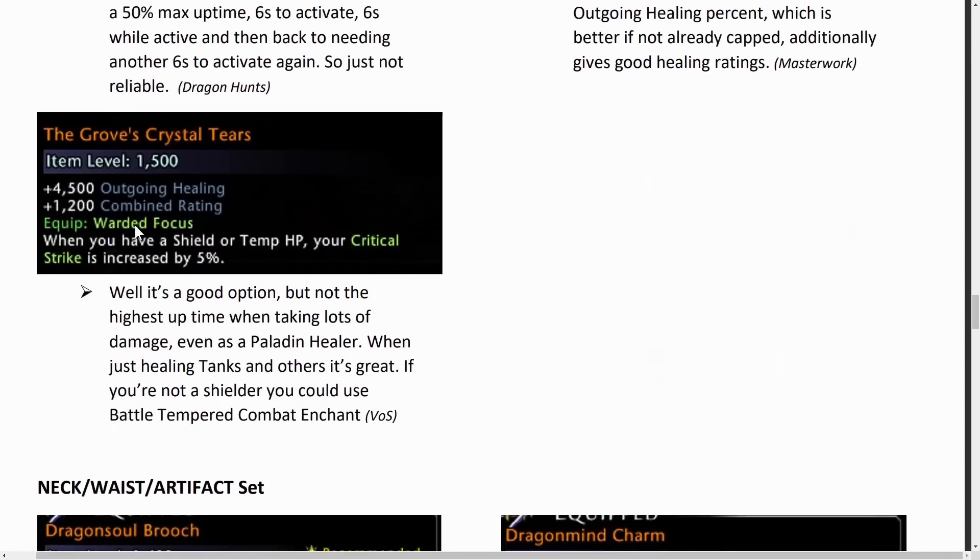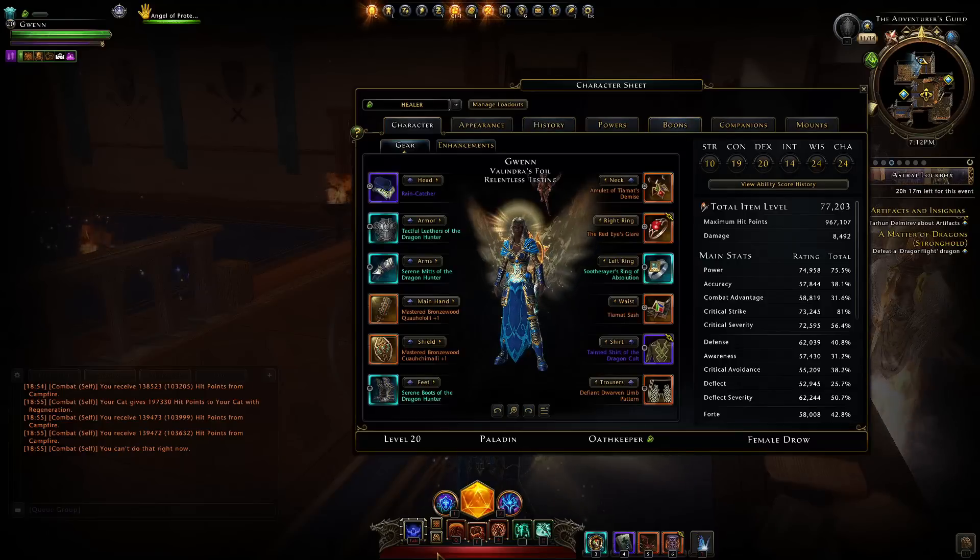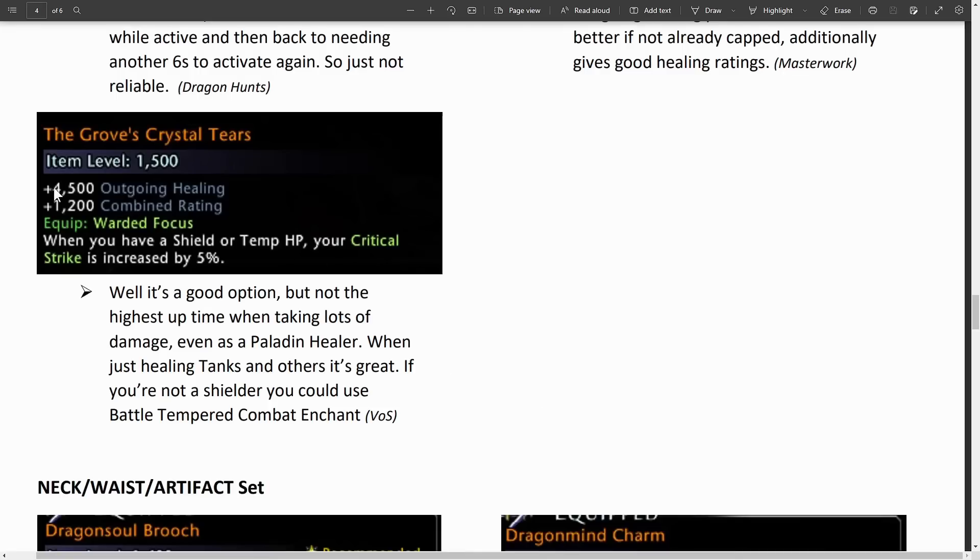The Grove's Crystal Tears can be useful on a paladin healer or if you're running with the Battle Tempered combat enchantment — it gives 5% crit strike whenever you have a shield or temp HP, that yellow or blue stuff that adds to your HP bar. Otherwise the big boost in outgoing healing rating can be very useful.